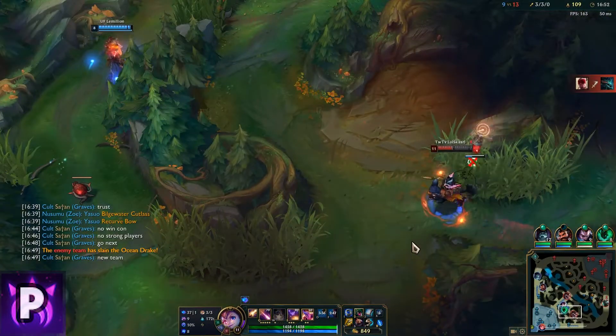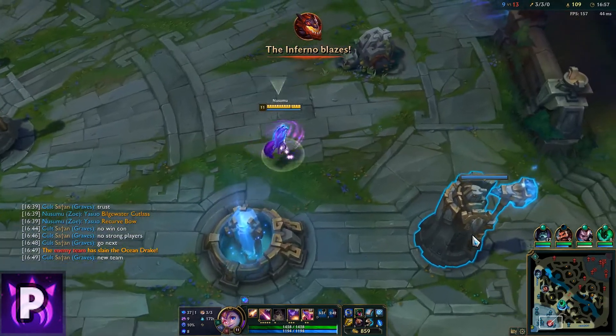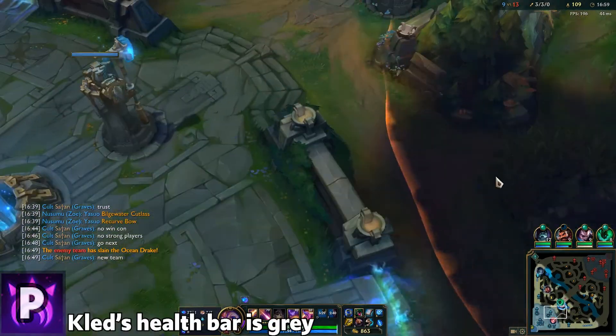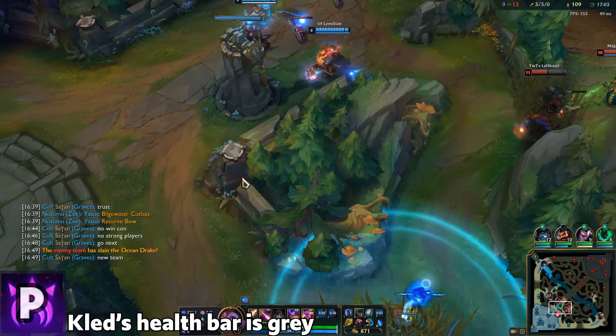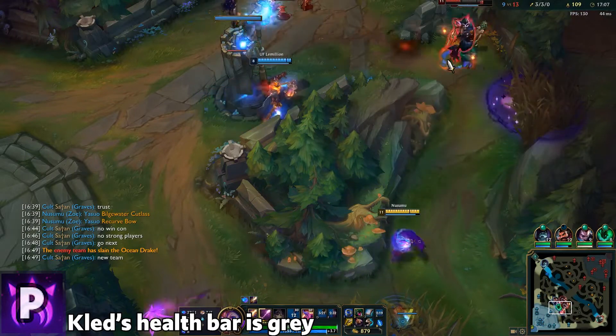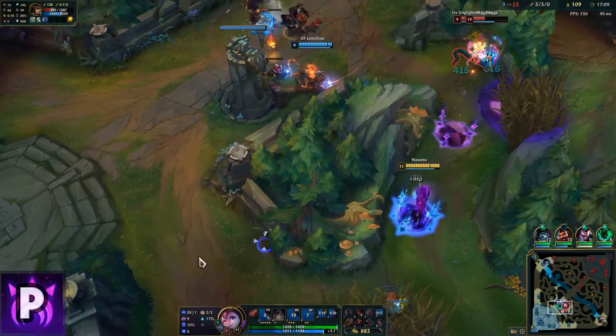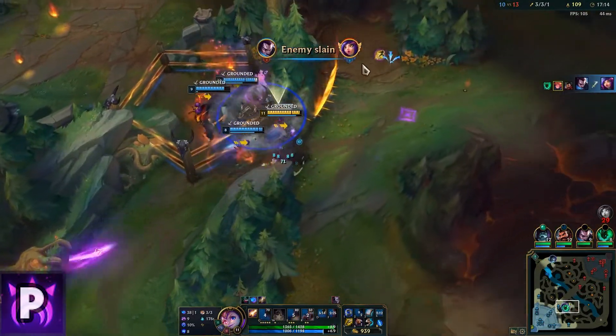I just spent most of that saying this ability was great and that you should spam it all the time, but there are still a ton of bugs that make it almost unusable with certain champions. Jhin's ammo doesn't change, Annie doesn't have stun charges, MF holds her guns wrong, Aatrox holds the sword wrong, Kha'Zix doesn't have evolutions, and Jayce is always melee while Nidalee and Elise are always ranged.